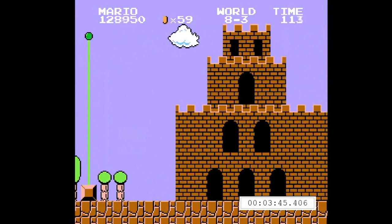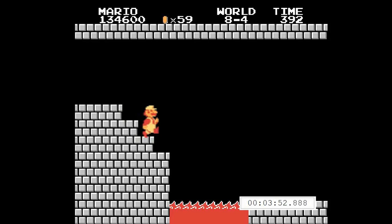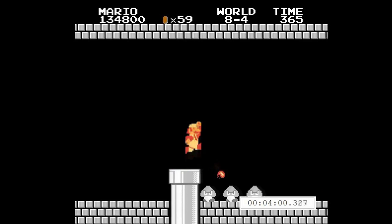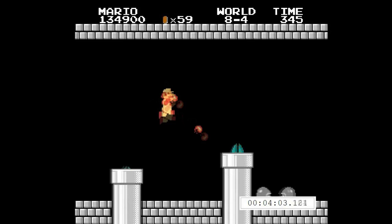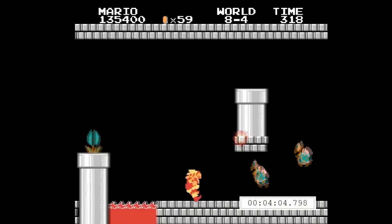Here we are at 8-4, the last level in the game, and probably the hardest. I need serious focus until I defeat Bowser. Ha, just kidding — this level is easy for me. The secret is to use buffer strats. This way, no matter what happens, you always move in a way that protects you. The buffer strats kind of trivialize the whole level — it gives you time to think about other things in your life. Stay focused, Wildfield. You have a world record to make.